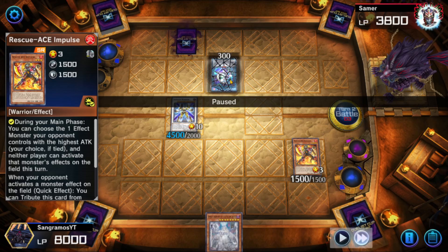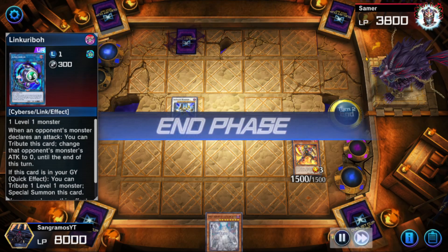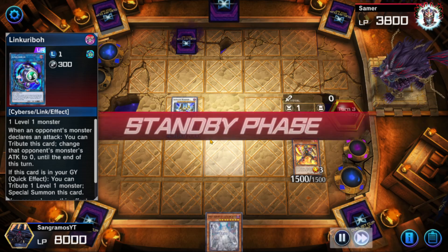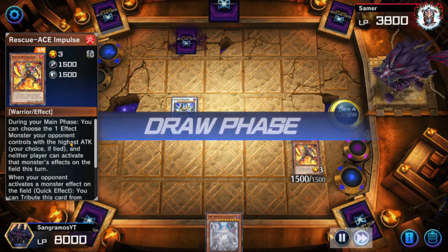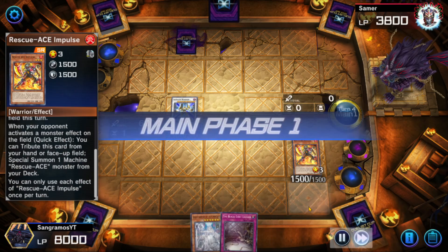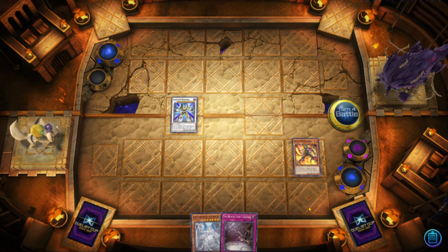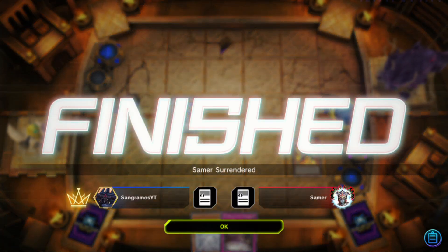Because of Rescue Ace Impulse, we completely cucked them out of doing link or revo stuff, so they take the full brunt of that 4200 damage — 4500 minus 300 is 4200. I just hope and pray they do something to trigger my Impulse so I could bring out a Fire Attacker and potentially draw two. But they're salty and I don't know why they didn't surrender — that's fine with me, let's keep this moving.